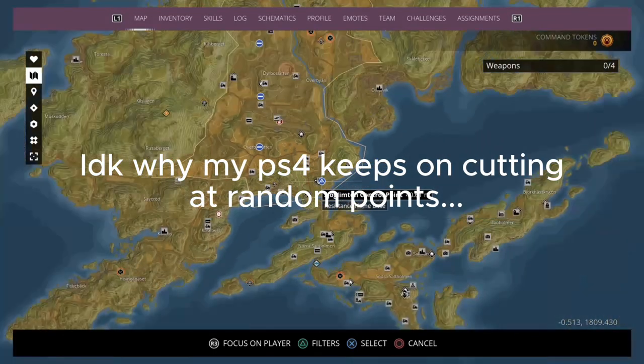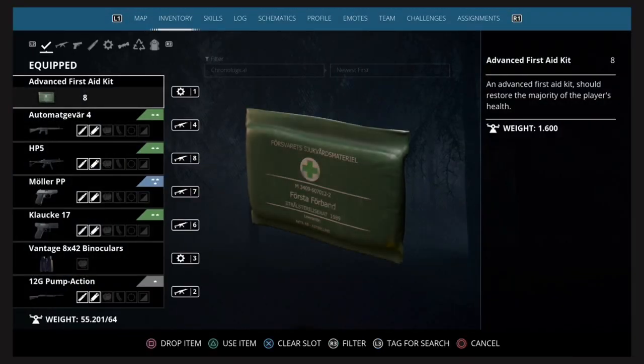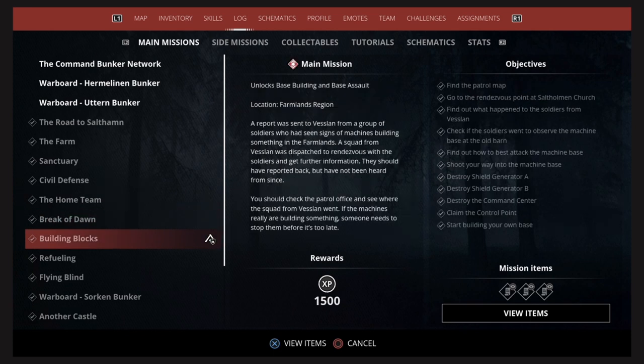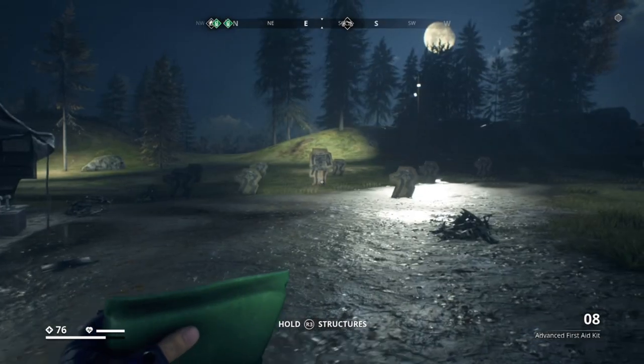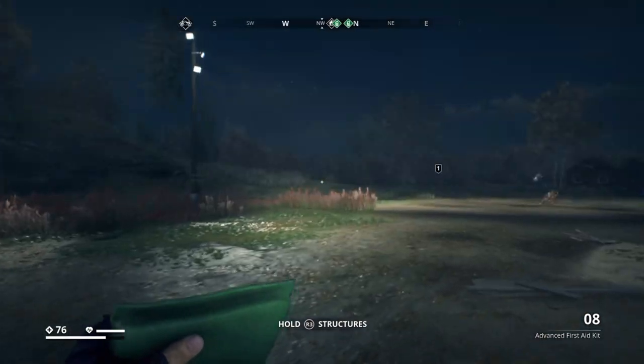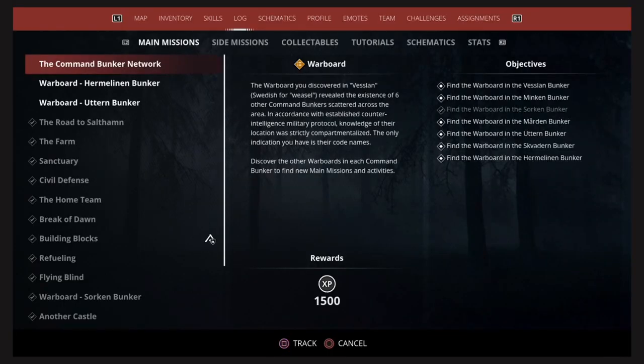This episode we got a control point, which was really cool because you can make your own base. I never knew you could do that — I made my own resistance base and it's got all these targets and stuff that I set up. We're gonna continue with the storyline.